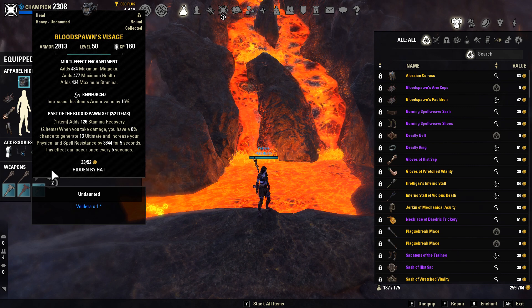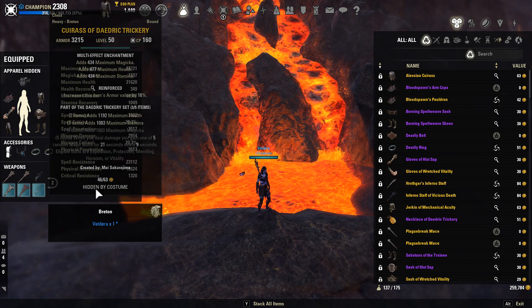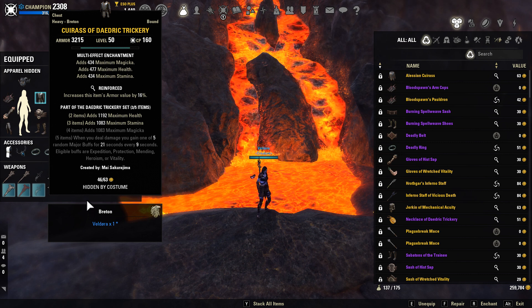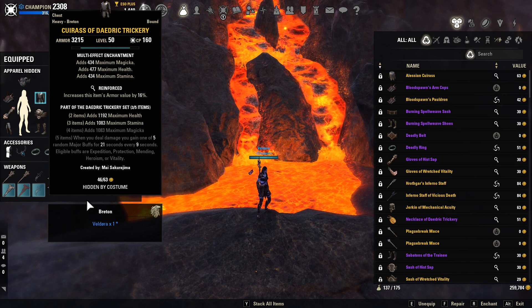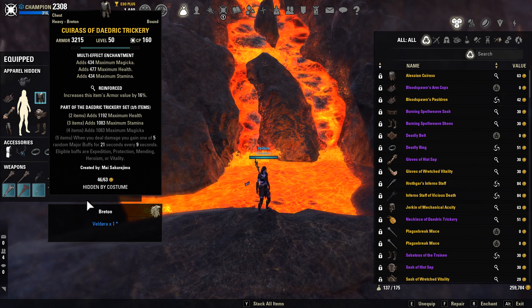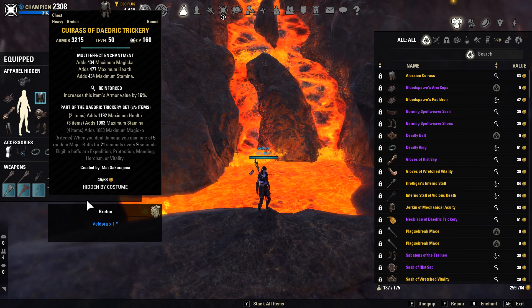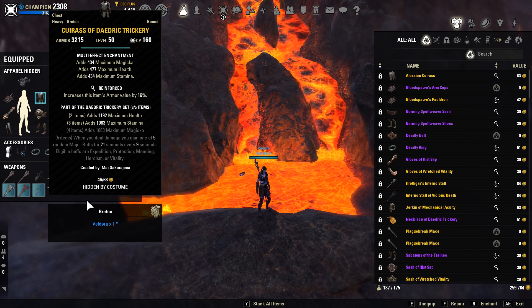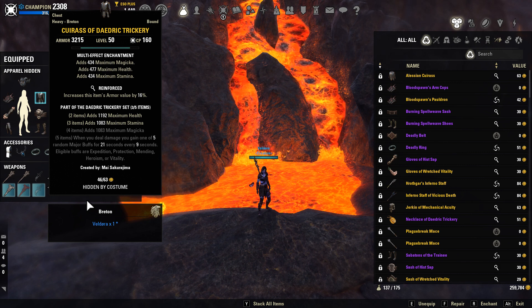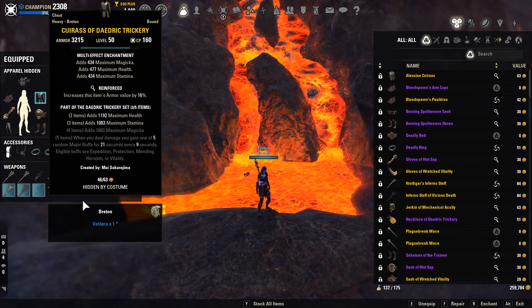Our helmet is going to be heavy reinforced, and our shoulder is going to be Light Divines. Then we're going to be using Deja Trickery for our chest piece in heavy reinforced. What Deja Trickery does is the two-piece gives you max health, the three-piece max stamina, the four-piece max Magicka, and the five-piece is when you deal damage, you gain one of five random major buffs for 21 seconds, and this can occur every nine seconds. The buffs are Expedition, Protection, Mending, Heroism, and Vitality — a great way to increase your speed, healing, or ultimate gain. It is one of the best sets in the game for DK.